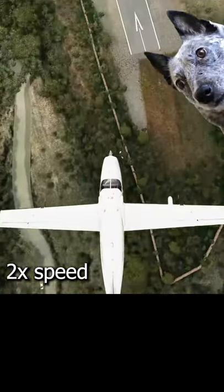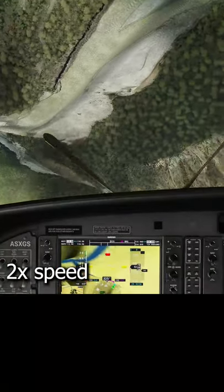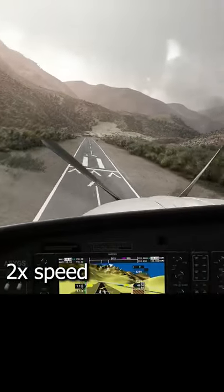My traditional inverted approach won't work here thanks to the wind, so instead we're going to do a loop over the end of the runway and then land. Here we go — parking brakes, flaps, and I'm using the propeller's pitch to help slow the descent a little.